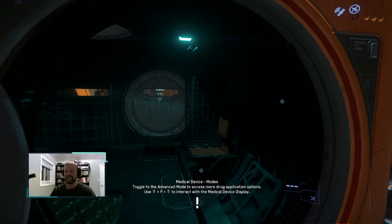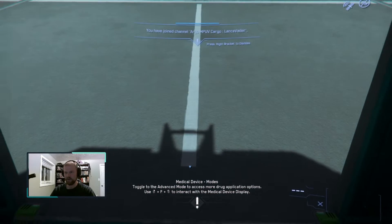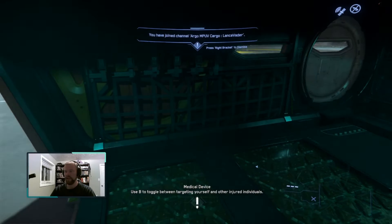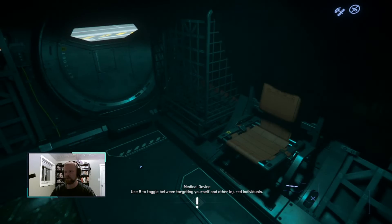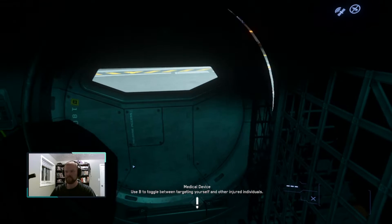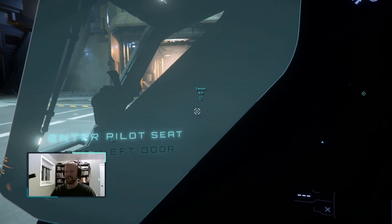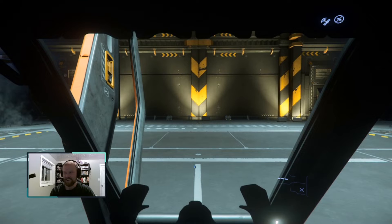So this is the Argo Cargo. Is it open in the back? No. I feel like that's probably a bug. We've got two whole SCU of cargo space, plus a chair that we can just fill with whatever we want. The Argo Cargo is the meme freighter of the future, and it is awesome.